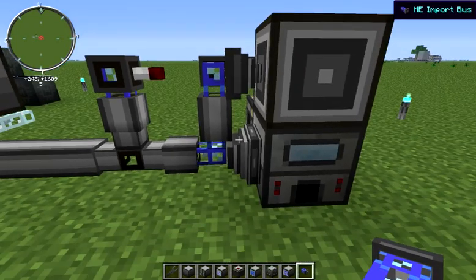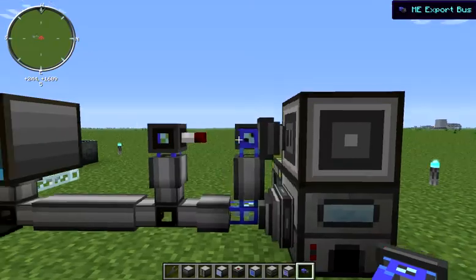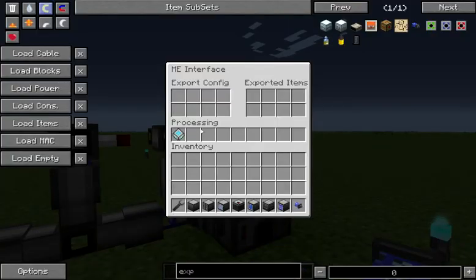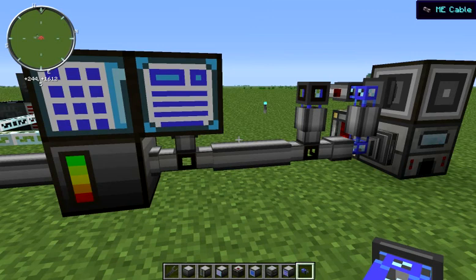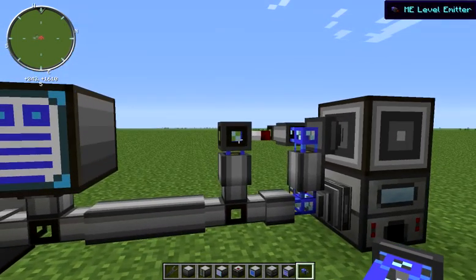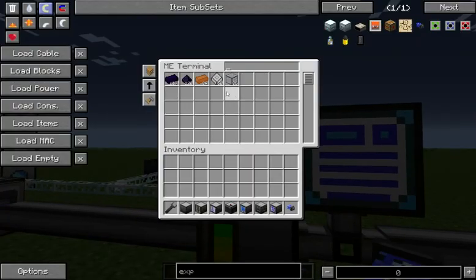We've got a setup that I used in a previous video to make our hardened glass. We're just using an export bus set to always craft and a level emitter that is set to emit a signal whenever we're below a certain value, and we've got that in our ME interface. So what could happen is whenever we're trying to craft liquid ducts out of our hardened glass, we'll fall below our threshold and our system will begin trying to craft hardened glass again. We can see that on our ME crafting monitor.